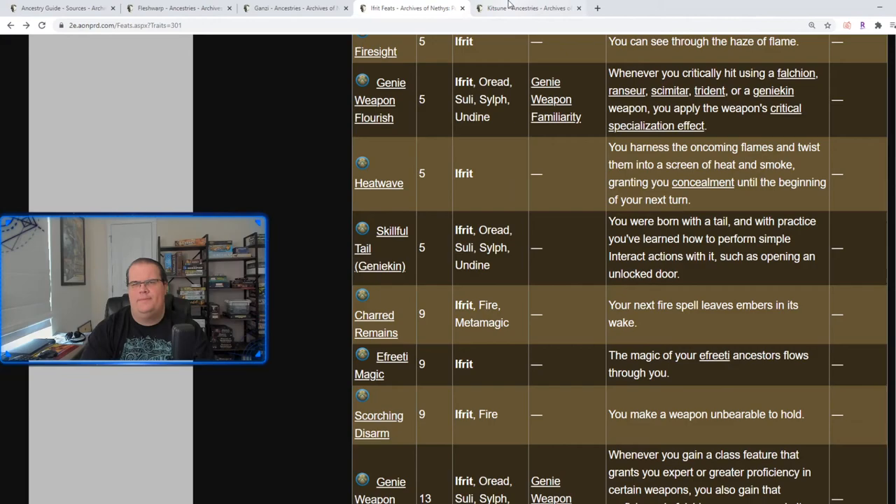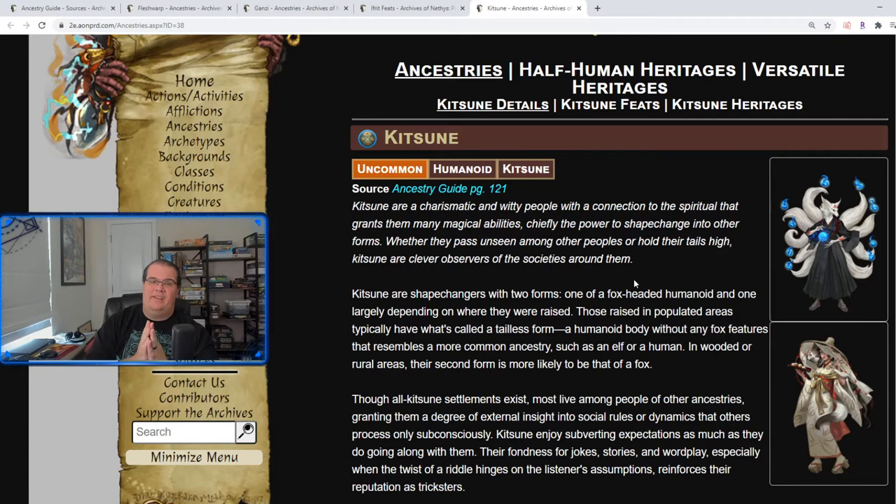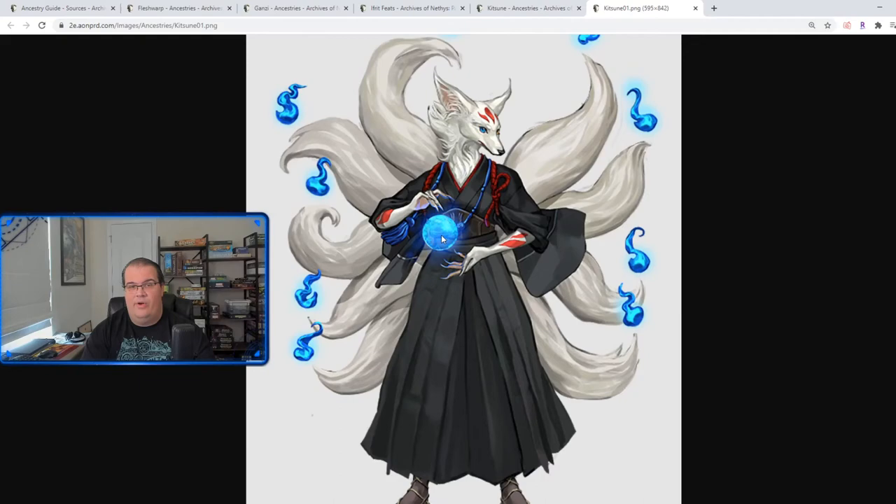And the Kitsune — I'm going to wrap this video up with the Kitsune, the classic ancestry, the one you might call the weeb ancestry, the fox people, the Naruto people, whatever you want to call them. The pictures look really cool — look at this Kitsune with the orb and all the tails, that's pretty badass, with an almost Shinigami-type bleach uniform.